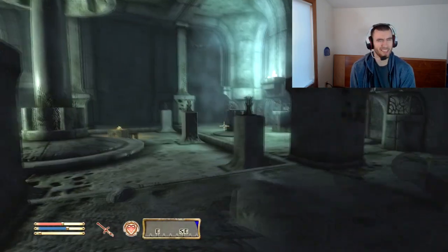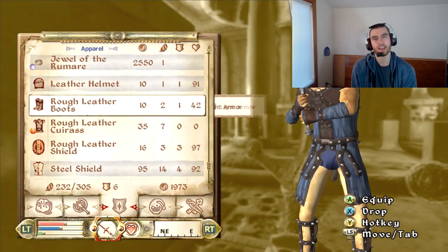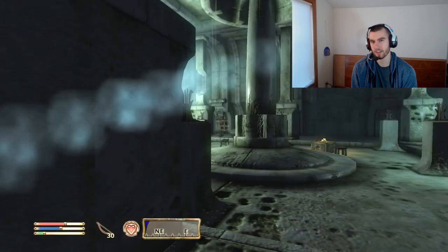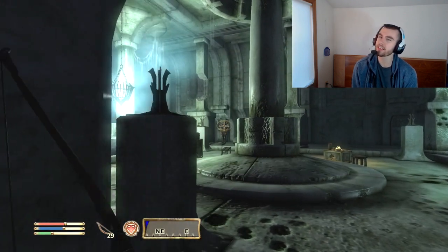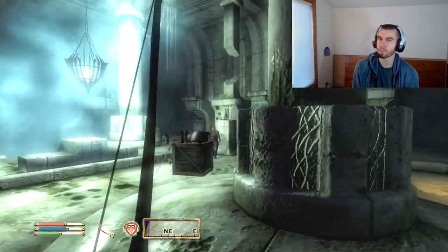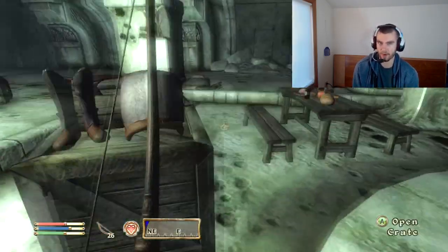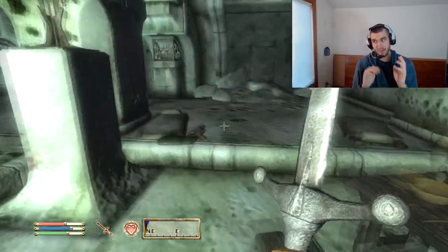Claymores are also fun to use. I'm pretty sure that Claymores and Hammers have a bigger chance to knockback — I'm not too sure on that, but it just seems like it to me. It's very obvious that if you fight someone with a Hammer or a Claymore, you fall down more.